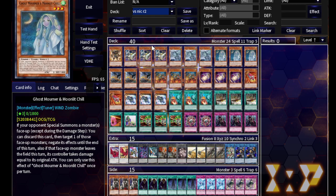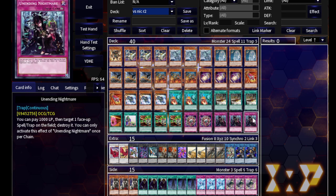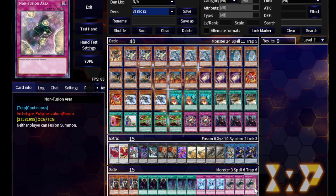Next up: Trains. Pendulums can do a lot, but they don't have much protection against OTKs aside from Skill Drain. Again, triple Unending Nightmare in the main deck for non-Burning Abyss matchups. In the side deck, three Skullmeister for Burning Abyss, Exile of the Wicked for basically everything else except Non-Fusion Area, which is meant to deal with the Metal Foes matchup.